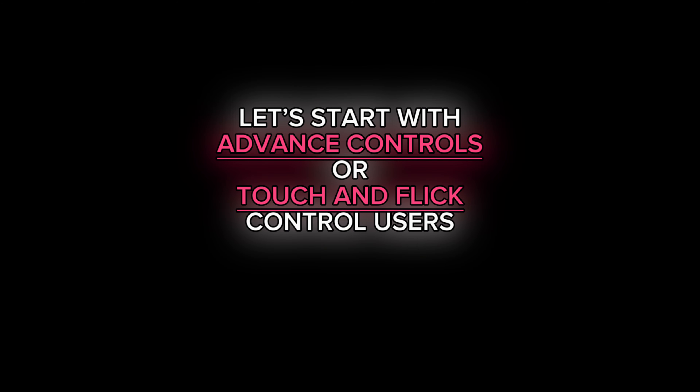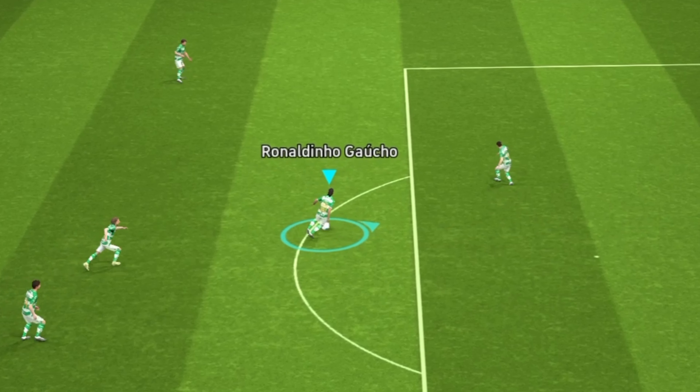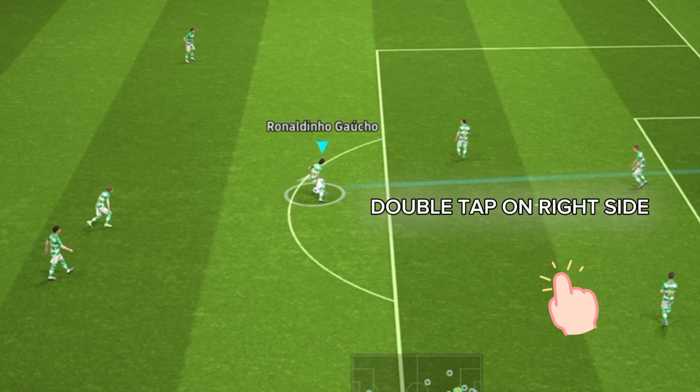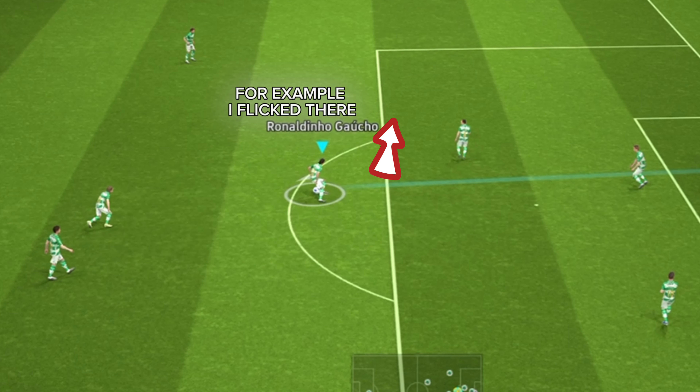Let's start with advanced controls or touch and flick control users. To execute the fake shoot, the first step is very simple: double tap on the right side, then quickly flick any direction from your left hand side. For example, I flick there — and there you go!